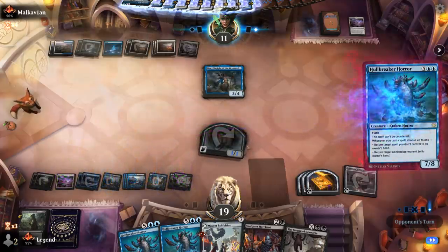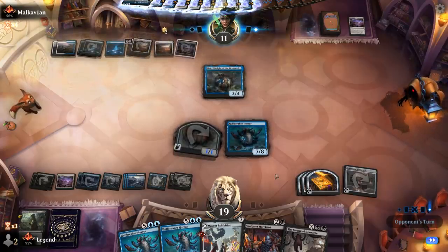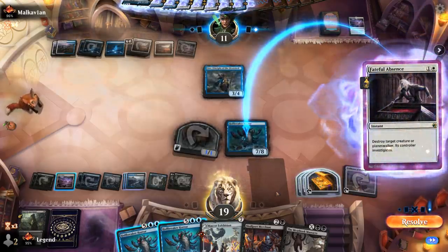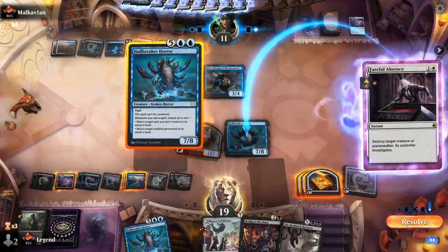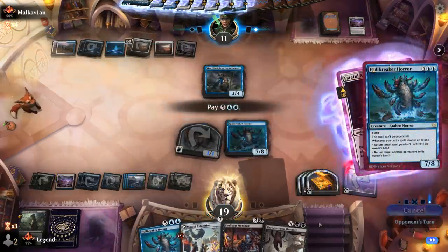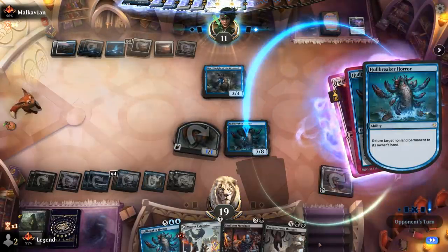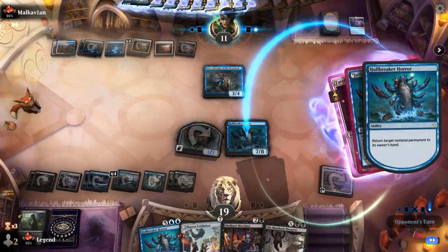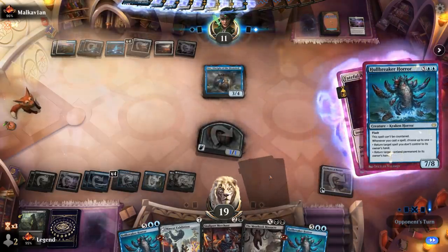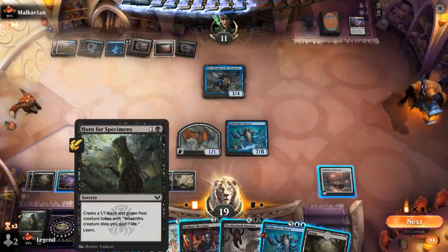We'll Hullbreaker — let's see if we have a response. Fateful Absence. So I could Hullbreaker bouncing the Hullbreaker back, or I could bounce Lier — probably bounce the Hullbreaker back. And then we can keep looping these basically.